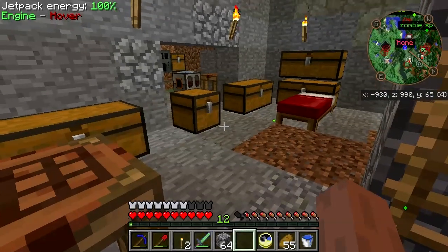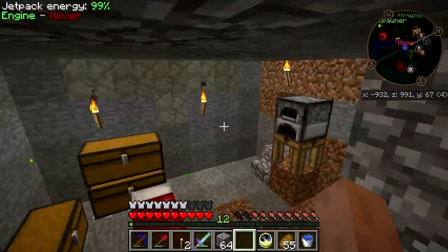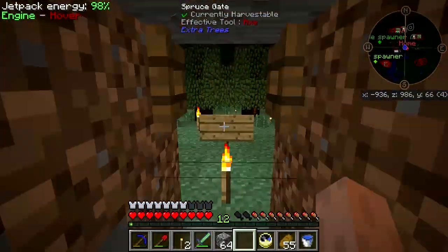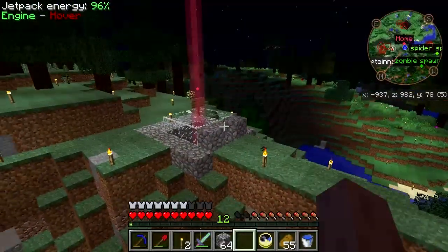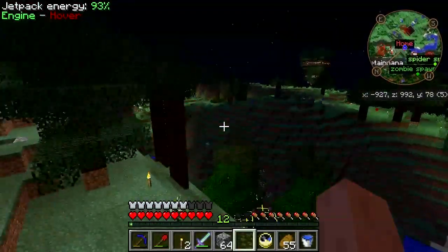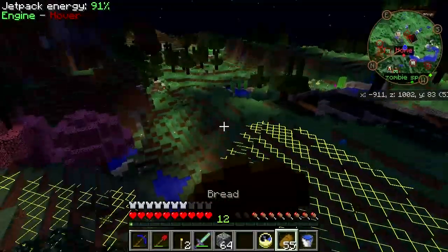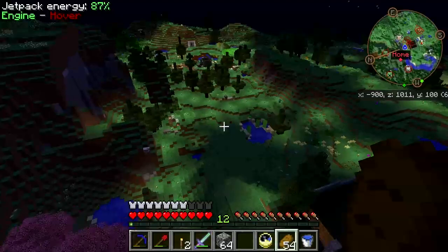It has energy. It shows it's in hover mode. Step outside — excellent. Perfect. All right, this is great. We have flight. Day one and we're flying!